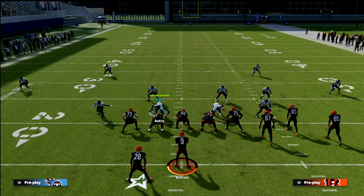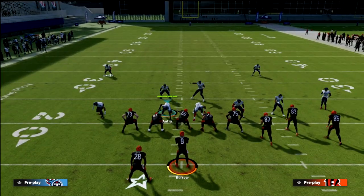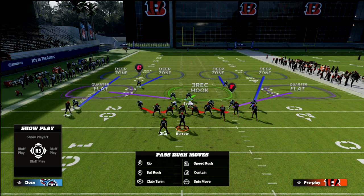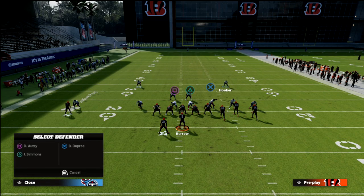The problem with match coverage is the more they can break down your match principles, the more open a lot of the basic things become. This little zig route to the circle receiver oftentimes will get open right on that cut — they can throw it and it's going to be wide open every single time. The dig route is the piece of the puzzle that is so difficult to guard, and it also causes these other routes to open up. There's a lot of wisdom in manning up the problem receivers, and in bunch the outside bunch receiver is a major problem with that whip route.